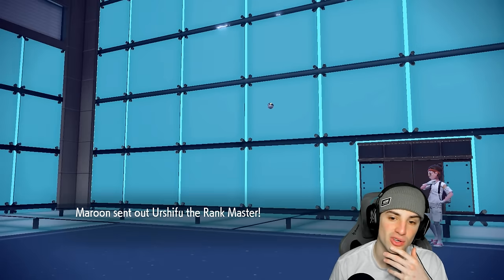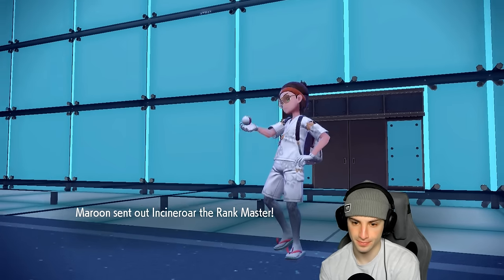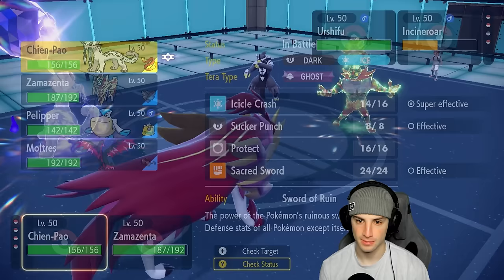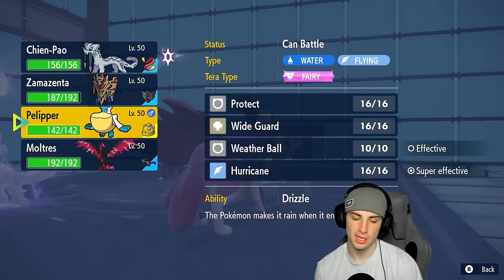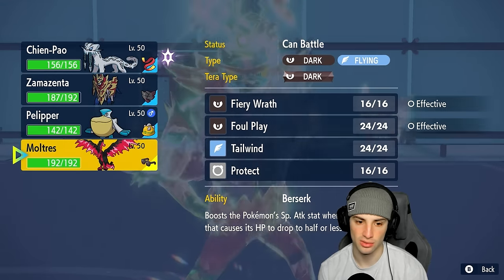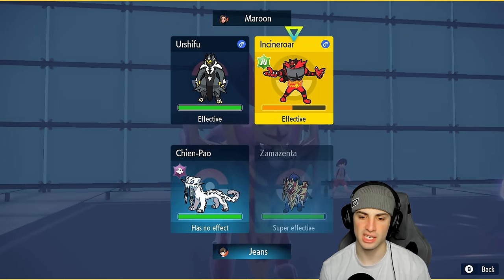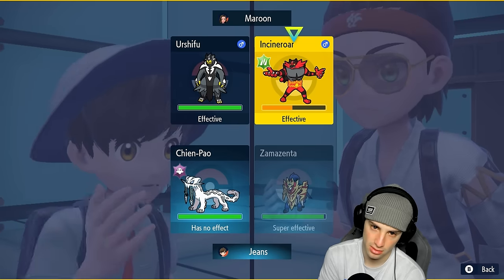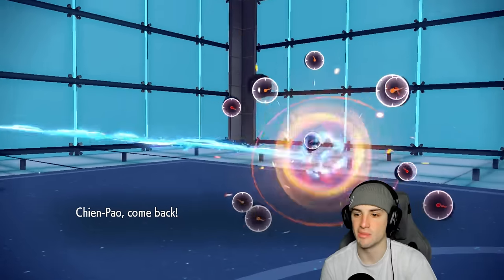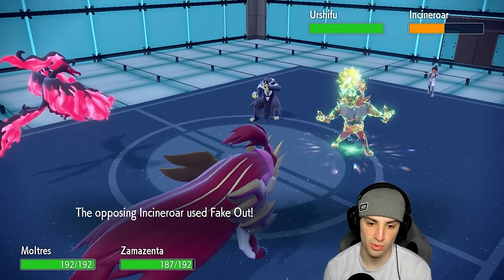They're throwing out Urshifu — the Water-type — and likely Terapagos is coming. Incineroar is back out, ready to Fake Out again. My Attack is dropping again. I think I should stay on the field and attack with Zamazenta even if they Fake it out. I'm going to Body Press — if they Fake Out me, no big deal, but Urshifu might still be attacking Zamazenta which hits through Protect, so I think we just attack. We swap Scream Tail out and bring in Moltres. They Fake Out Zamazenta — that's fine.